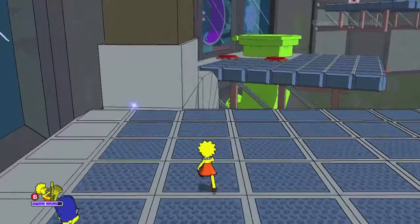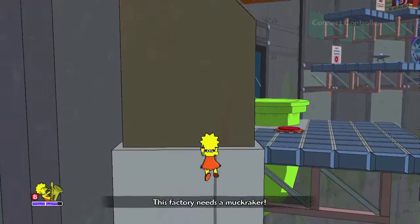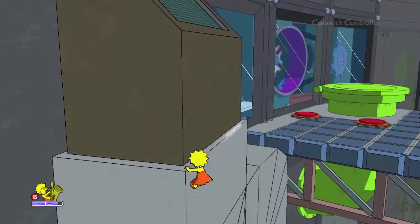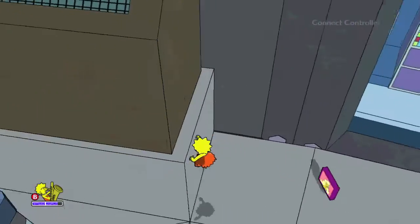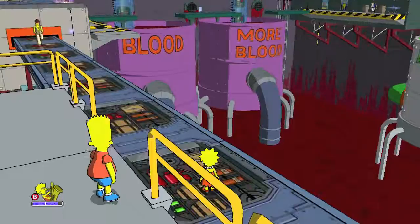After that, you're going to move on to this next part. You are going to need one of the Simpsons kids to shimmy across this thing and then grab the Lisa collectible right here. Make sure you do that — and that's it for this section.